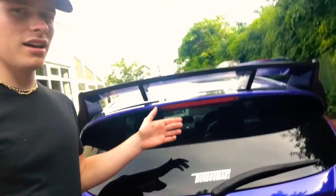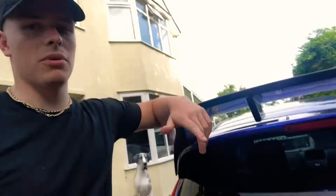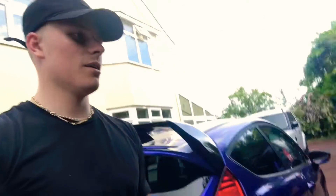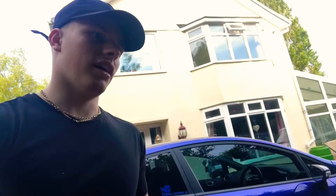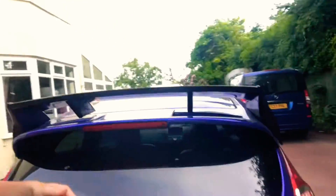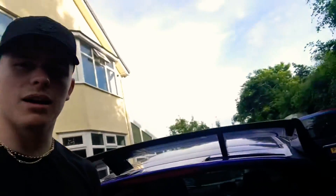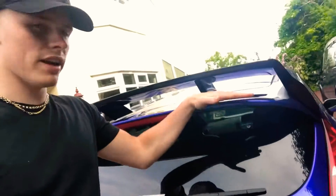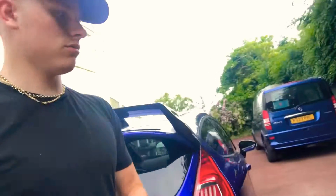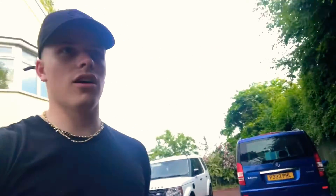I'm still working on the back end of the car. At a car meet someone said you're not meant to mount it on the ST wing, but I do my own thing. What I'm going to do is wrap the whole roof in black, wrap the underneath spoiler in black, and get a ducktail wing that sits up along the back. It should look quite cool from the rear.